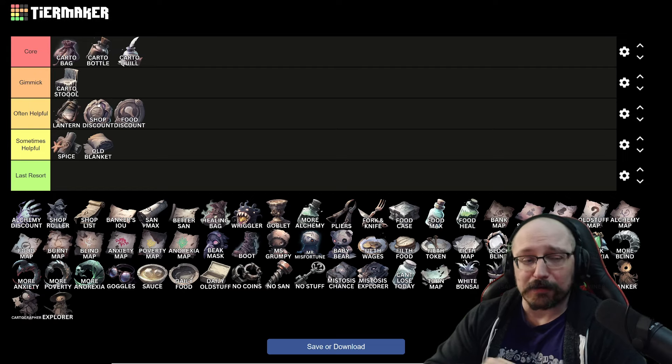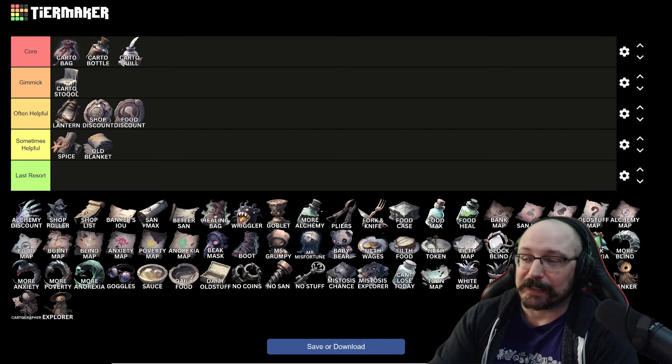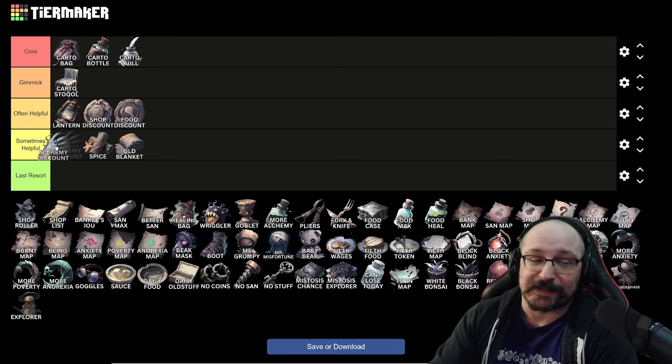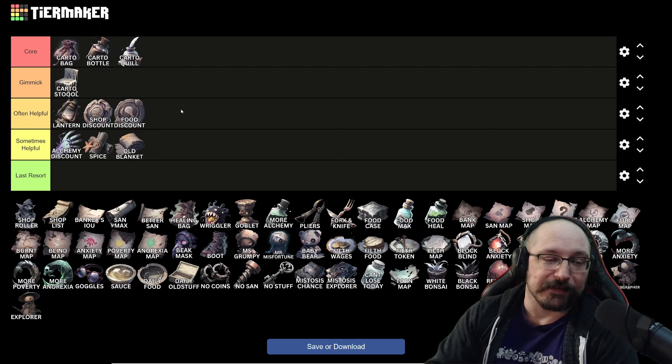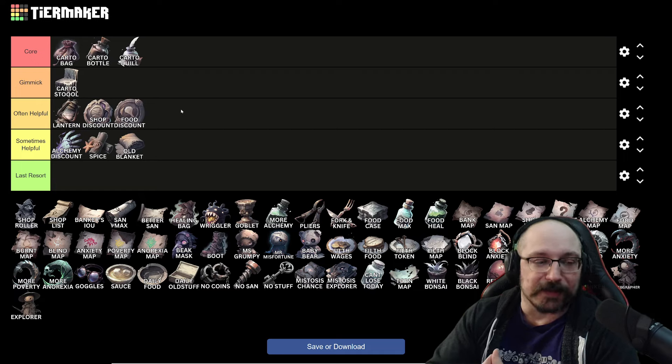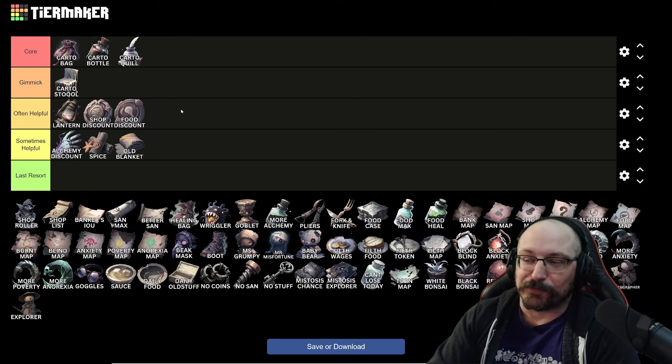The shop discount is really nice. I rarely will ever buy this, but if I have the option to pick it from an old stuff node, I will take it over a lot of other things, because it allows you to pick and choose stuff out of the shop a lot easier. For the alchemy discount, I say it's sometimes helpful — you'll frequently want to upgrade a lot of stuff, but I won't generally buy this unless I'm already winning, as it's spending gold to spend less gold on upgrades when you could have used that gold to upgrade stuff directly.